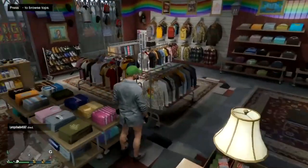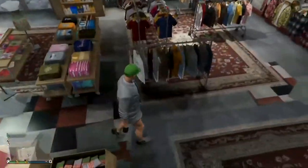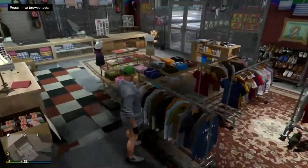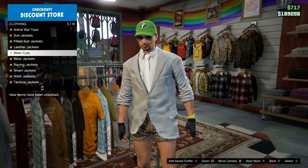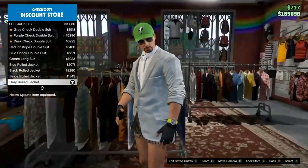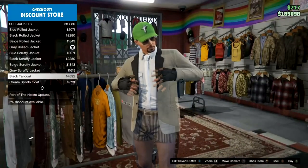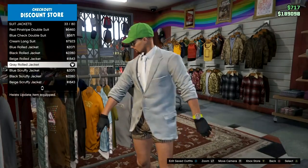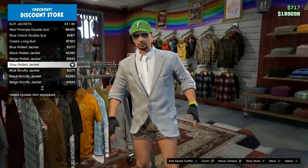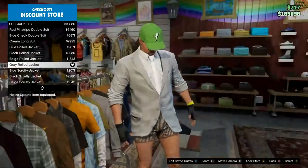The first thing you need to do is go to the tops section. Go to suit jackets and buy number 33, which is quite close to the top. If you go from the top it is called the grey rolled jacket — it'll look like that.